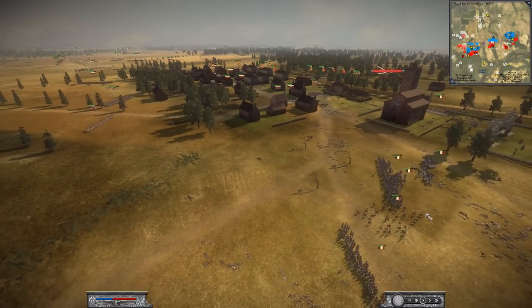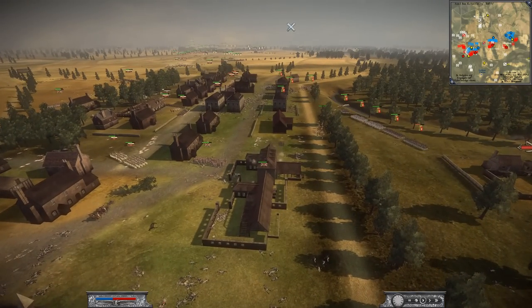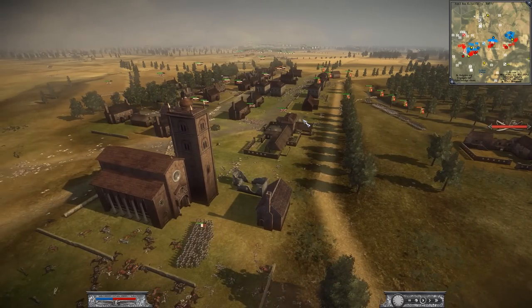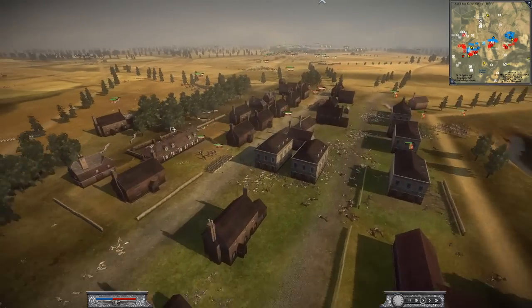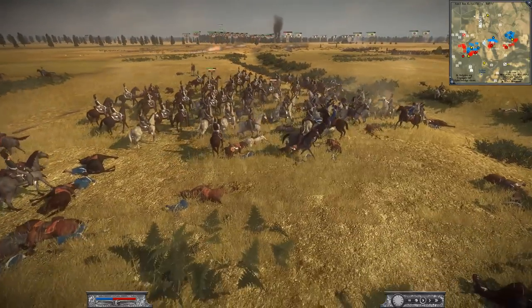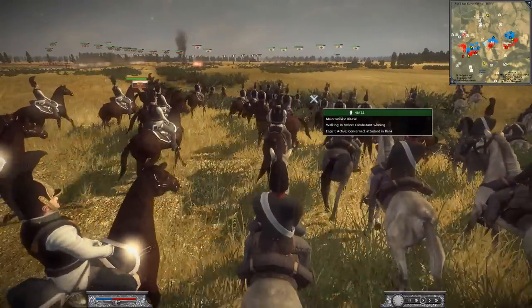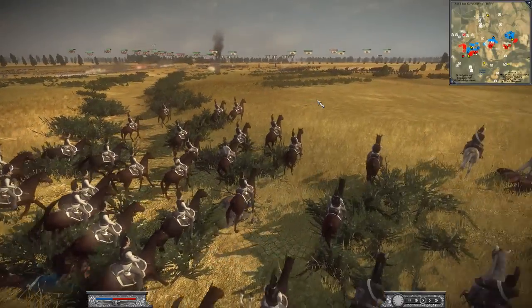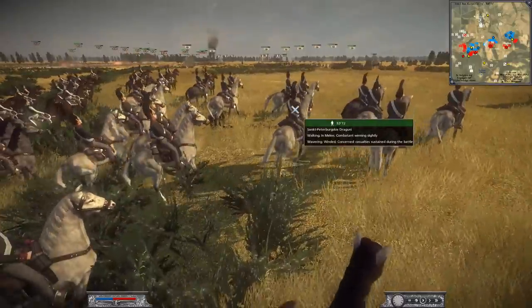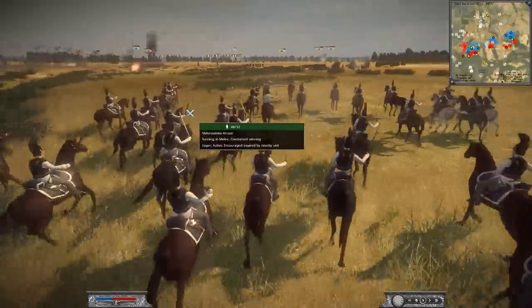This is why I love this mod — the fight in this town has been so back and forth. I don't know if I could go back to vanilla Napoleon after this; it's so arcadey by comparison. The Russian cavalry destroys one Prussian cavalry unit and could try to pursue and continue hunting down the Prussians. Let's see if they go with that option — they've got Dragoons and what I believe are Cuirassiers heading in.